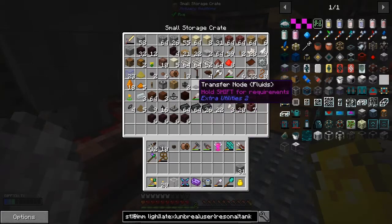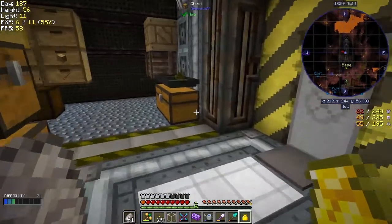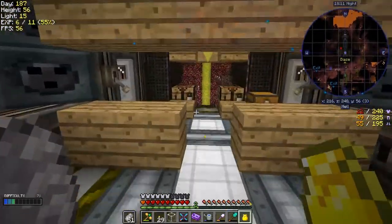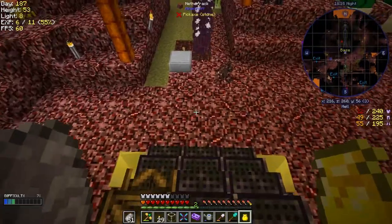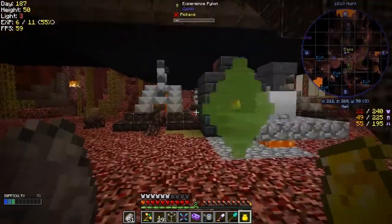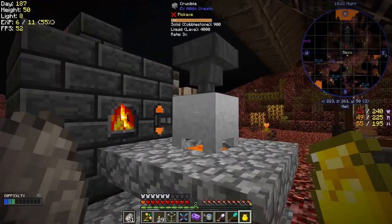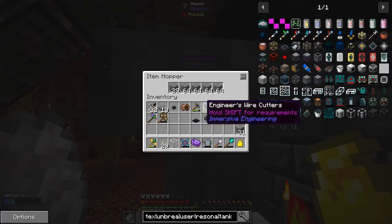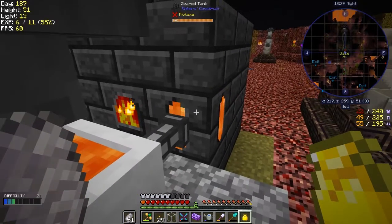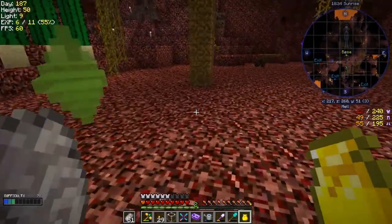I've got a fluid transfer node and some transfer pipes. The other thing I did between episodes was set up the same thing on the other tank downstairs - that furnace there - I set up a little crucible making lava again. It's got a full stack of cobblestone pushing lava into the tank, so the tank's now full. That's also a full bucket so it can't hold any more.